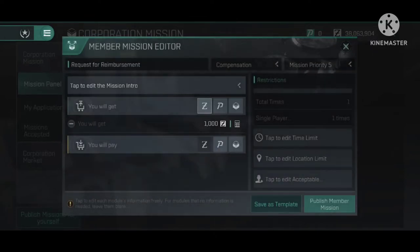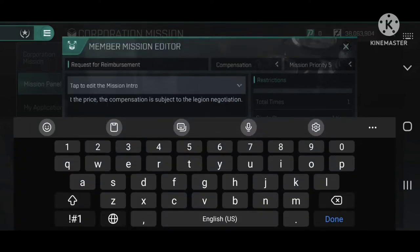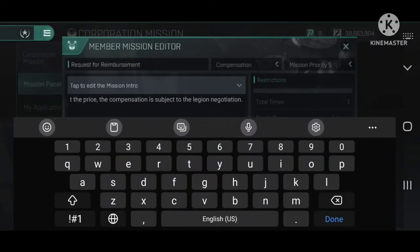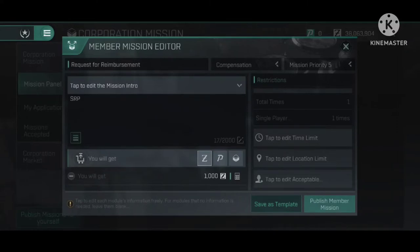I was on the line with him and walking him through it because he had never done it before. He's typing in the mission intro area — this is where you can say your message to the people who are approving or denying it. I told him to just type in 'SRP' or 'in a video with Chicken.'